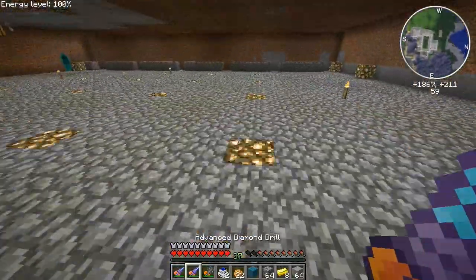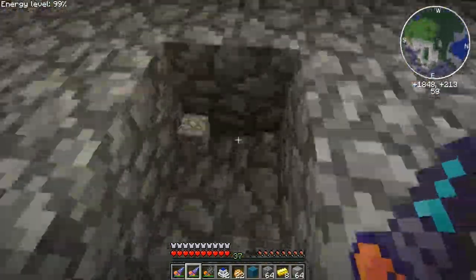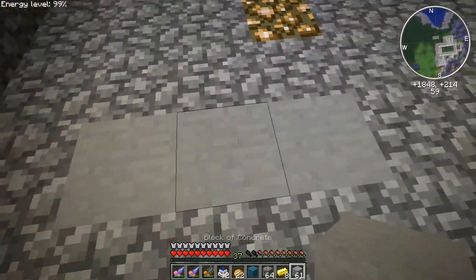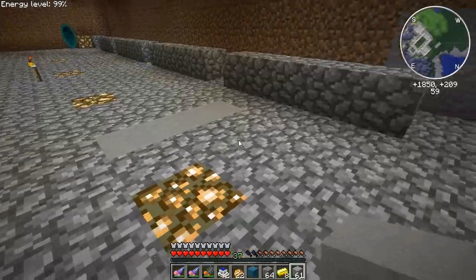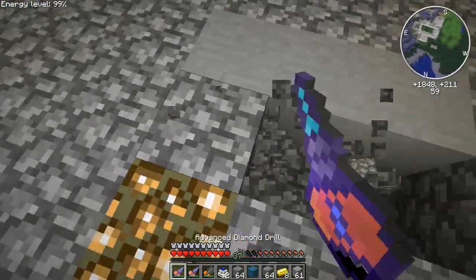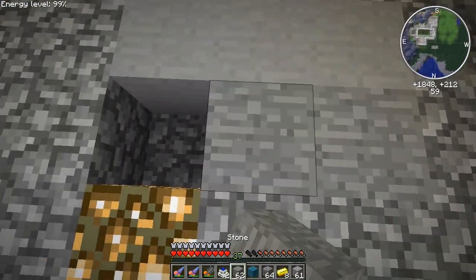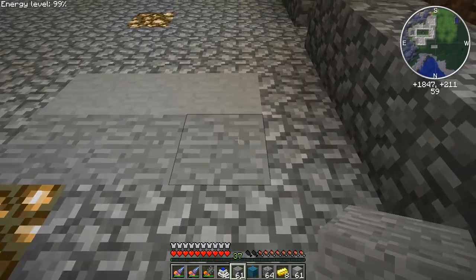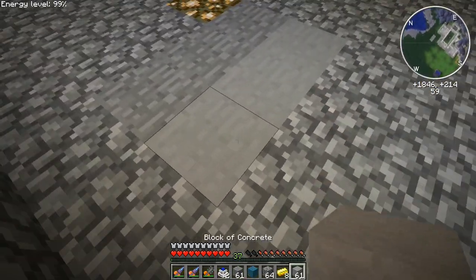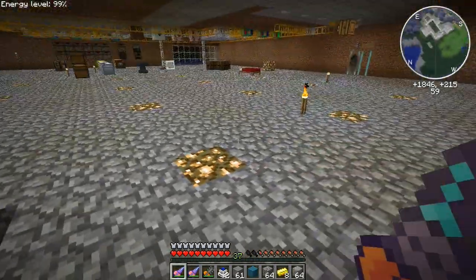Let me go test what this looks like. I'm going to go over here and try placing a few. Oh, I love it! Let's see what it looks like compared to stone — stone is darker. I definitely love this texture, I'm definitely going to make the floor this texture. We can break it and it still gives the blocks back, awesome. I'm definitely going to have to make a bunch more of it.